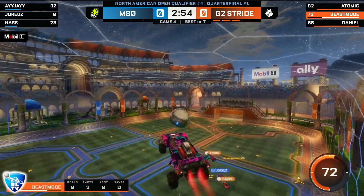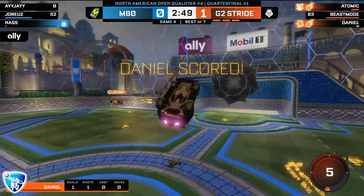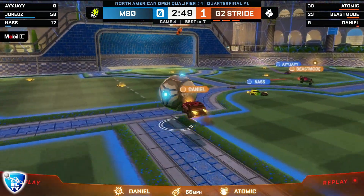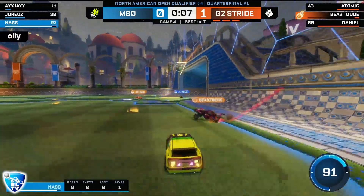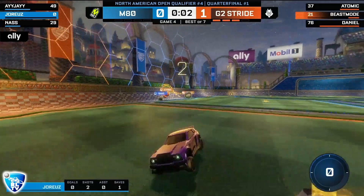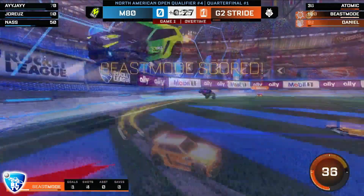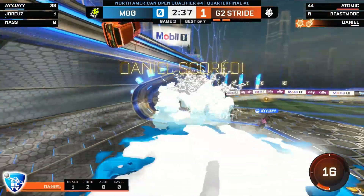Going into game four with G2 on series point. G2 get the ball, pass play — Beast Mode, atomic, atomic, atomic, blocked out. Follow-up from Daniel — it's in. One-two-three play from G2 again and they strike first here, around the same time frame as game three. Daniel banks that one through. With 10 seconds left G2 looking for insurance — that doesn't go in. M80 have to steal this ball or G2 go to the semi-final. And it's over.